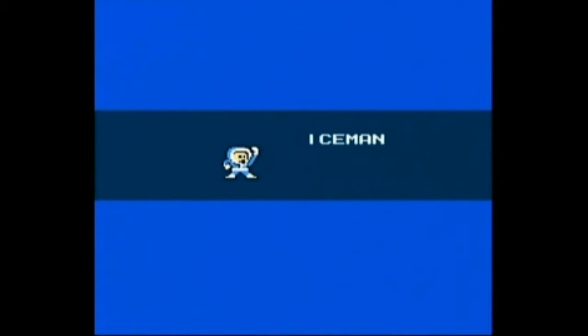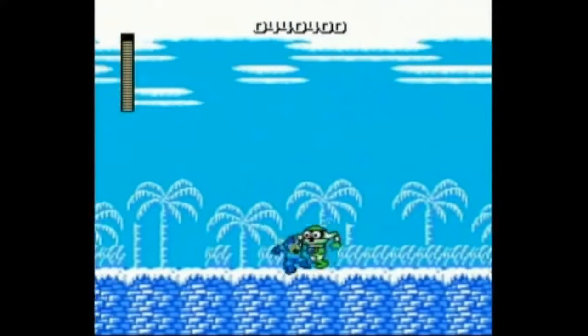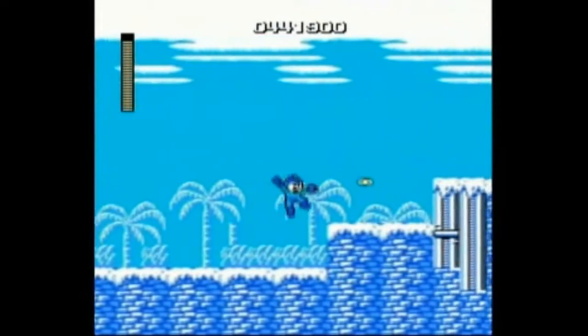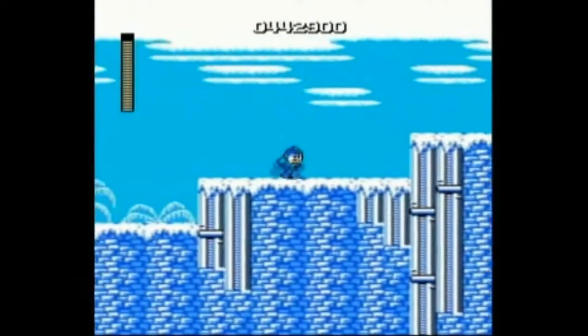So next up is Iceman. You'd think that Iceman would not be weak to your electric beam — you'd think maybe he'd be weak to fire or something like that. But no, not the case. I didn't say the weaknesses made sense, alright? But yeah, that's the way the weakness orders go. Let's move on.